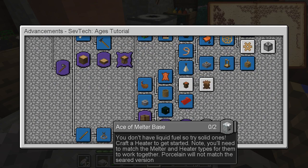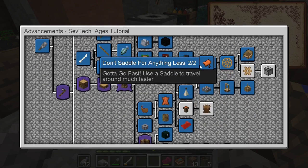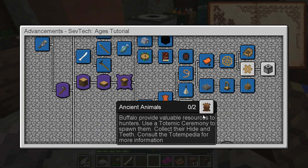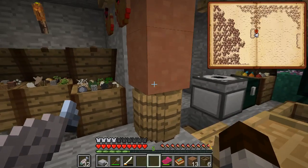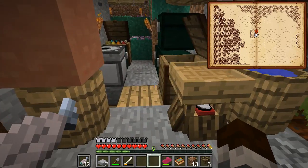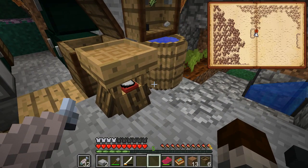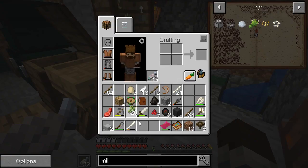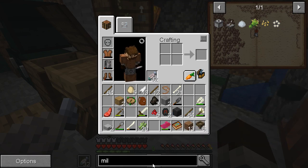It looks like after I get this last little row of stuff done I might actually be done with stage zero. Should be nice, because I really want stairs or ladders or simple things like that. We wanted to do the totemic stuff - I got a bunch of sugar canes ready because I remember that was on there. So let's go with the flute first.